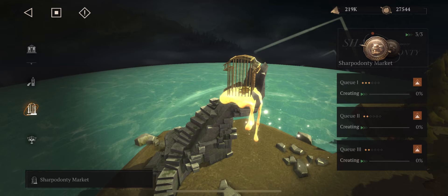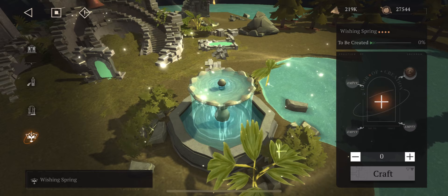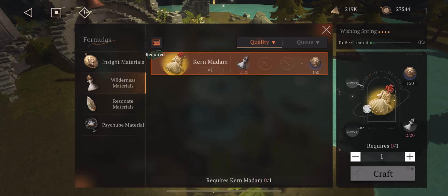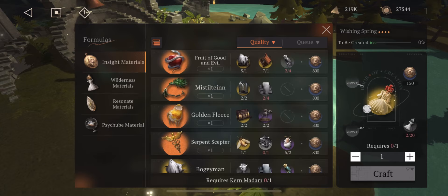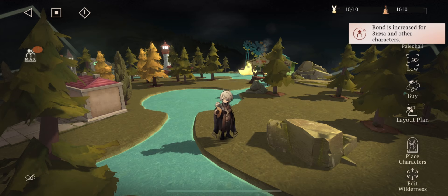There's also the Wishing Spring where you can craft materials. There are things you'll need from previous levels to craft here, and you can get a lot of your insight materials from it. This is where you'll do a lot of your crafting if you have excess materials to throw in. You can also farm them from levels, but that takes a lot of stamina and time, and the drop rates aren't great — so a lot of the time you'll be using the Wishing Spring.